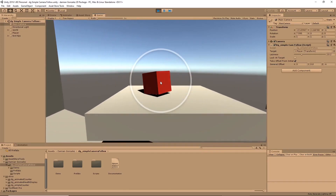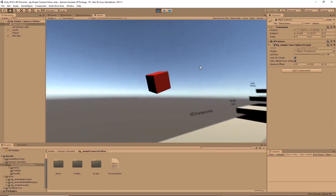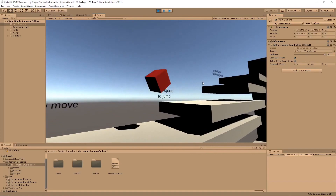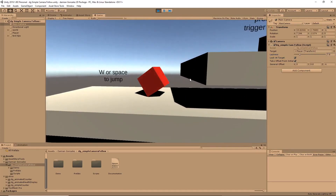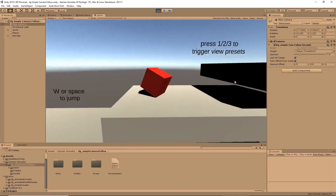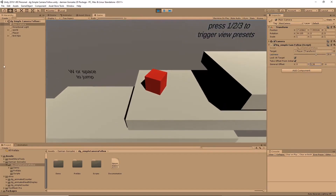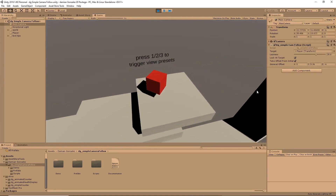Last but not least is the Simple Cam Follow. This is a script which allows you to have a camera which follows any specific objects — typically it'll be a player — so it's great for 2D or 2.5D examples. This is not specifically recommended for 3D games where you need to follow from behind the player and constrain in specific axes, but if you're making a 2D or 2.5D sort of version, this might be for you.